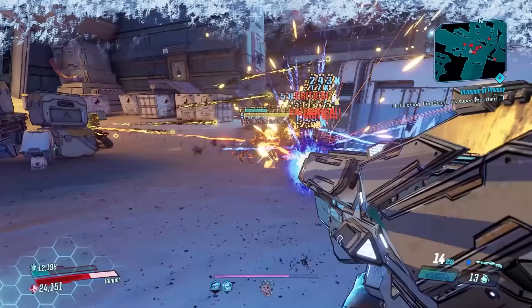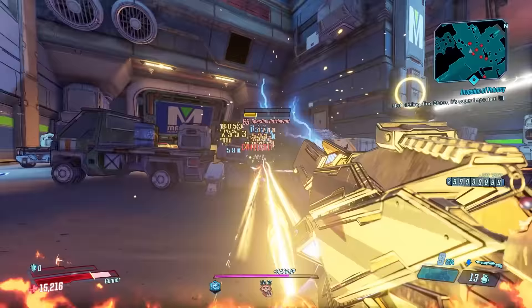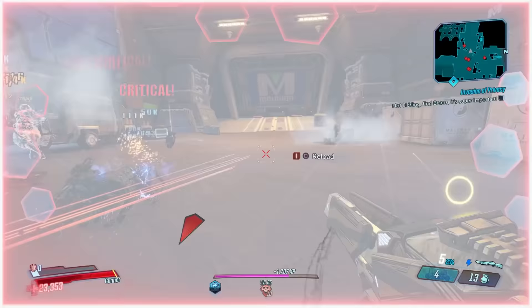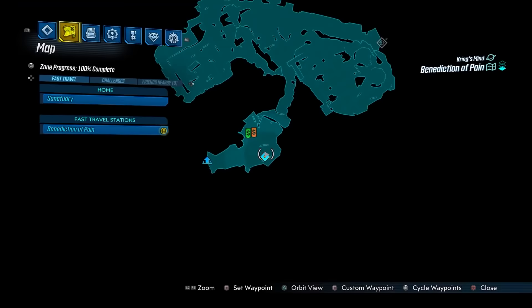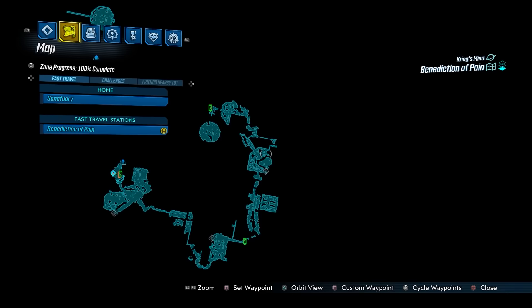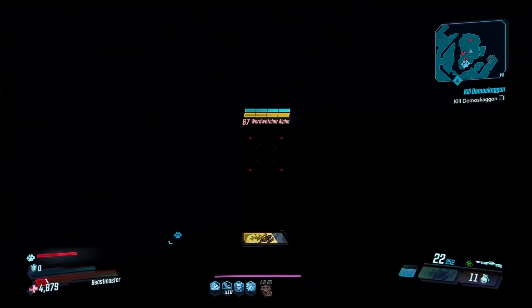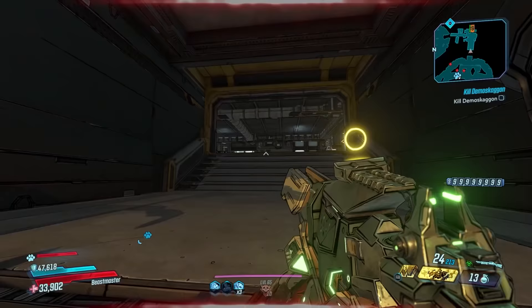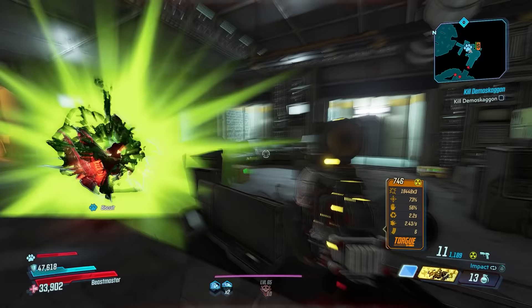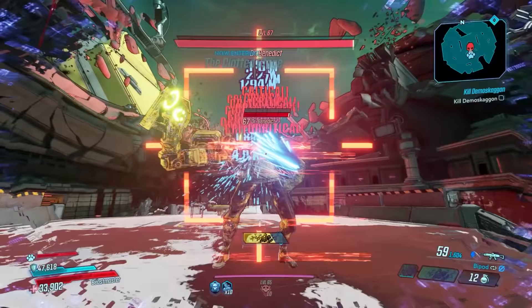The Convergence drops from Dr. Benedict on the map Benediction of Pain — no mayhem level requirement. It can also world drop elsewhere in the DLC. There is only one fast travel on this entire map, so to get to Dr. Benedict you'll need to run all the way through. Along the way, stop and kill Ward Watcher Beta and Ward Watcher Alpha since this gun can world drop from them. Once you reach the save station trigger point, all subsequent runs start from there. There's an ammo machine right beside you. Benedict has a shield weak to shock and a health bar weak to fire — bring the right gear.